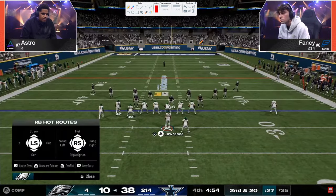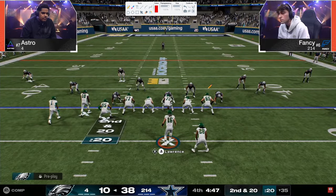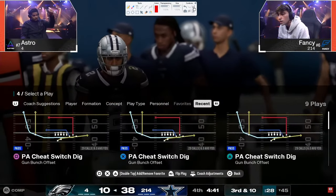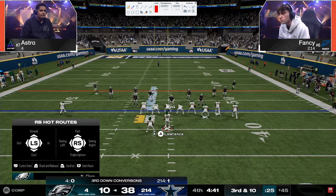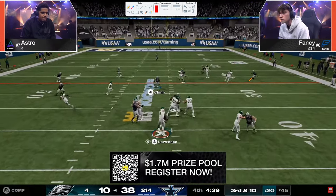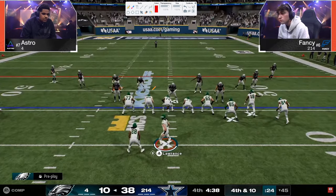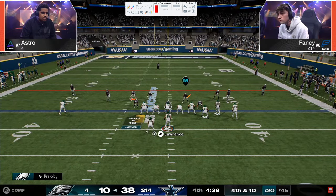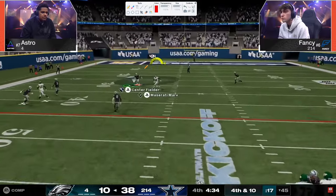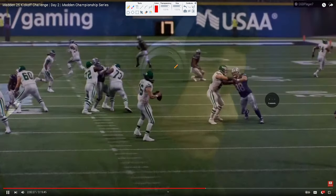The most consistent thing we've seen Fancy do is switch stick right here and use the safety as almost like a robber or poach safety — switching to the solo-side safety and robbing the middle of the field. That's been his main thing. I'm surprised we haven't seen more of a traditional flood combo from Astro. The A-gap blitz came in this time — and when it comes in, it's a really good blitz. But Fancy's moving his user too much for it to come in consistently. You don't want to move your user.